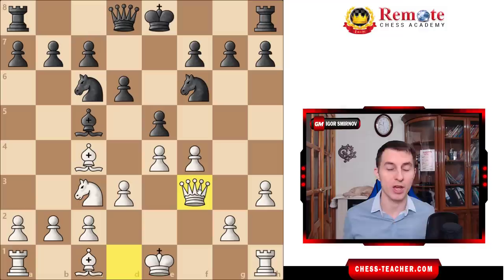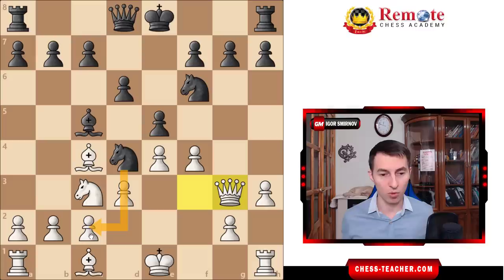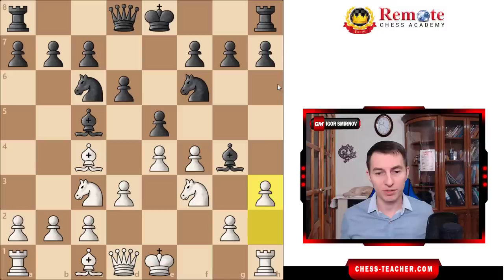Another option worth considering for black would be to take here on f3. While normally getting the two bishops' advantage is advantageous for white, black can follow up with the move knight d4, which seems a bit annoying for white — hitting this queen, hitting this pawn — and it looks like white's queen is going to go back to d1. That would be a bit sad. Instead, there is a much stronger option, which is the move queen to g3. You let black capture this pawn and fork your king and rook, because you're going to capture on g7 and develop a really strong attack on the kingside. It turns out that your attack overpowers black's attack. I've got another video about this where Bobby Fischer showed how you win here as white.